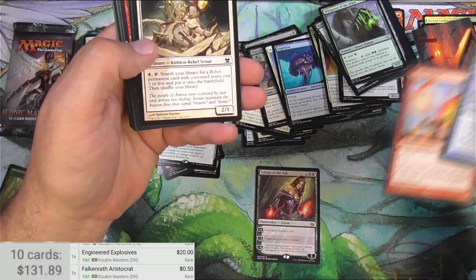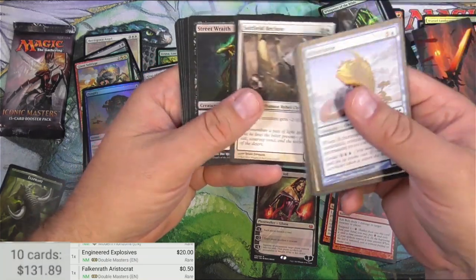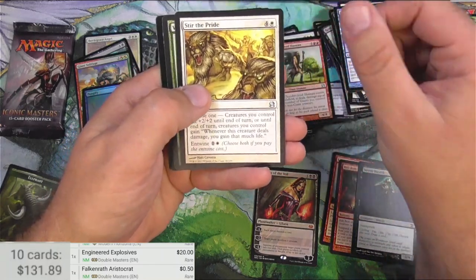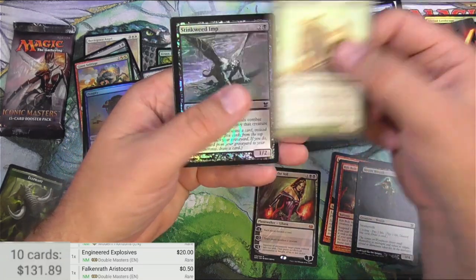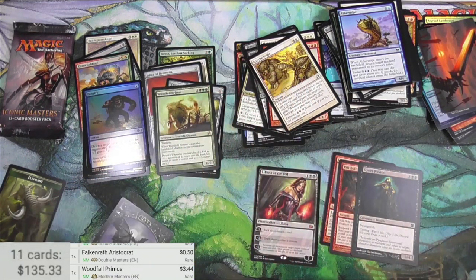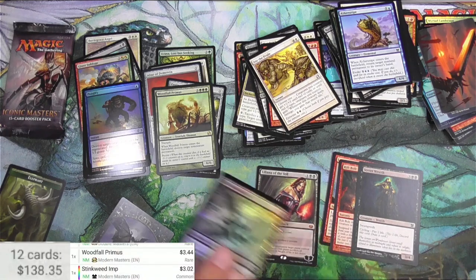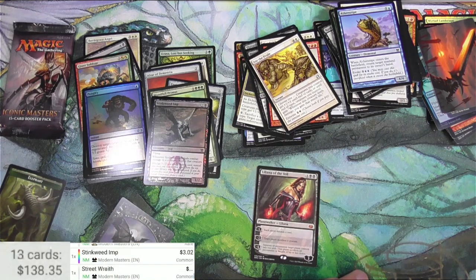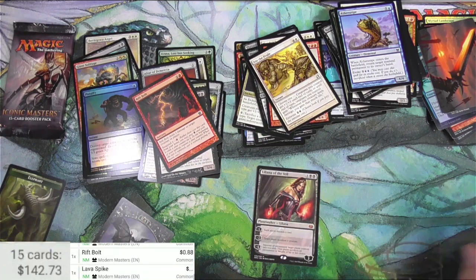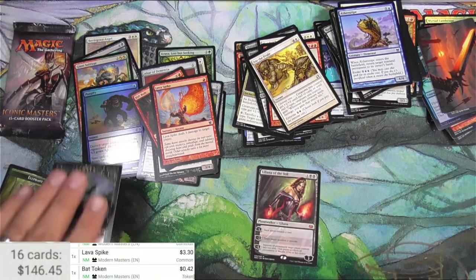Original Modern Masters. Lava Spike — good common, we'll pull that one. Rift Bolt — I think that's another good common, a money card. Street Wraith — that's good. Meadow Boon, Thundercloud Shaman, Stir the Pride. Woodfall Primus — nope. How about a foil Stinkweed Imp? That's not bad, and a Bat Token. Primus: 3 bucks. Stinkweed Imp foil: 3 bucks. Street Wraith: $3.50. Rift Bolt: 88 cents. Lava Spike: three-something. I wonder if this Bat Token is worth anything — worth a little bit, I'll keep it.